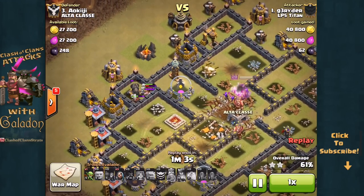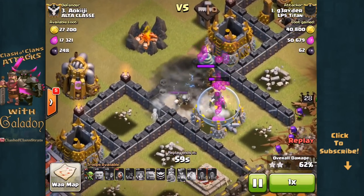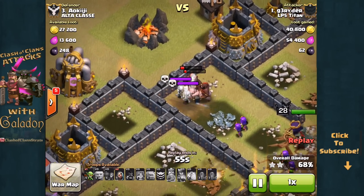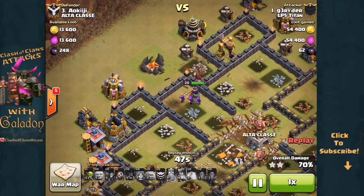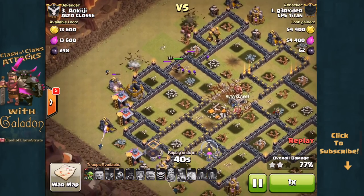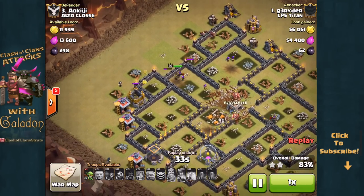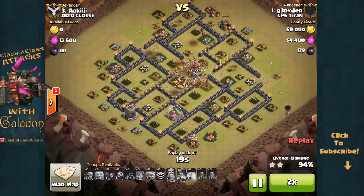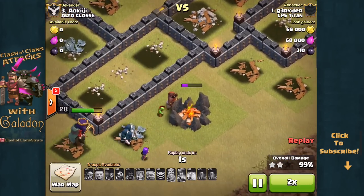Grider is going to wrap up a solid three-star attack — really just in cleanup now. A last-second giant bomb does not finish off those badly injured Hog Riders, and once again an almost-dead Hog Rider is just as good as a full-health Hog Rider when there are no defensive structures left. Those Hogs are at less than 5% health but have plenty left to get through the remaining buildings — and that is another solid three-star attack for LP5 Titan thanks to Grider and his Earthquake GoVaHo.